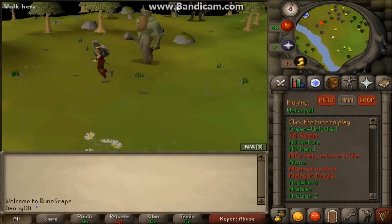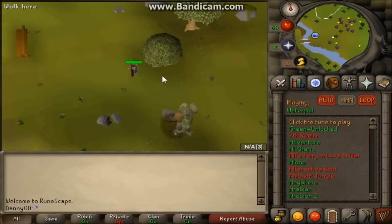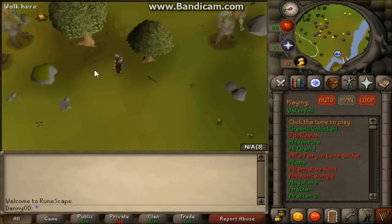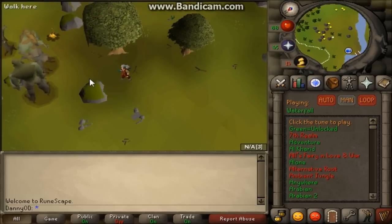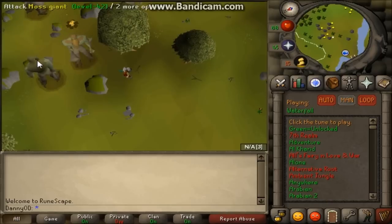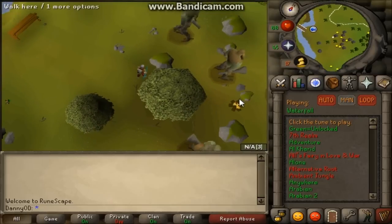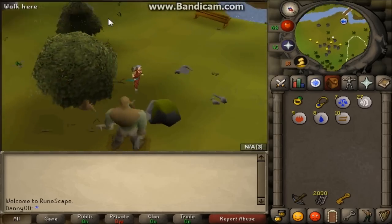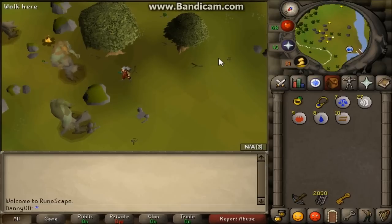Once you arrive at the moss giants you'll see a collection of them. They will be aggressive at first, but you can use a number of safe spots — around this tree, or in this corner dragging the moss giant to where he can't get past his mossy rock. Once they become unaggressive after about 10 minutes, there are even more safe spots. The drops are really good too — from 40 to 61 I got about 800k worth of drops.